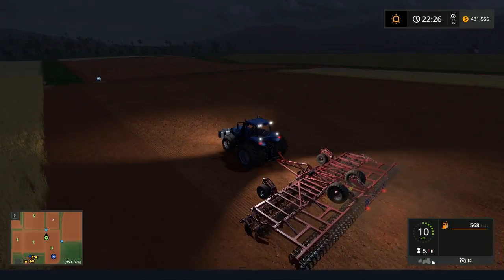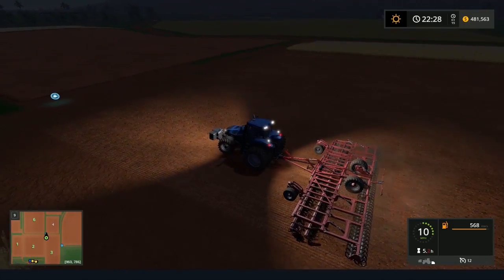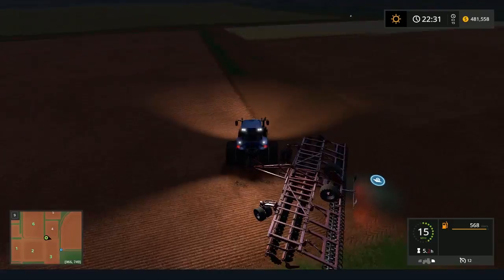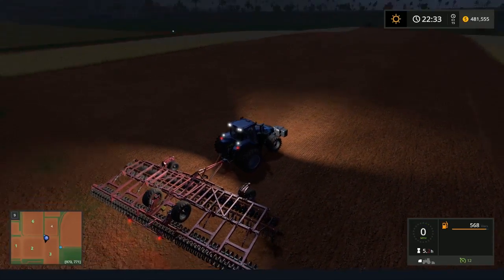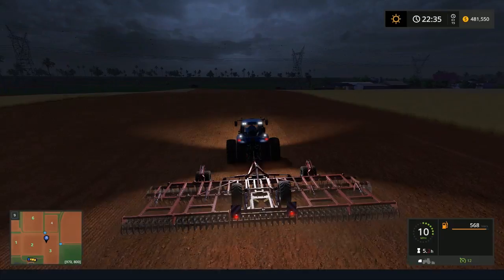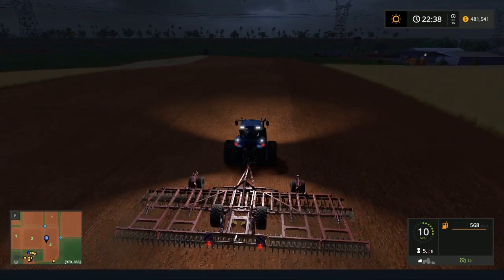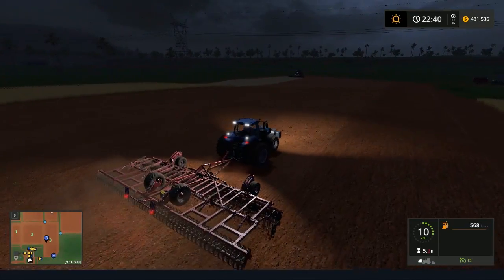I think if I cultivate this field and get the combine going on the next field, I might just set the T8 loose with the planter. That way I can get this field done and get started on the next field right away. Part of the problem is I probably could have a little bit bigger equipment so it didn't feel like I was chasing my tail all the time — either that or another tractor to pull the planter, because I really want to keep the Deutz-Fahr on the grain wagon. But with almost 500,000 right now I think we're going to wait on a tractor since we wanted to expand the fields.